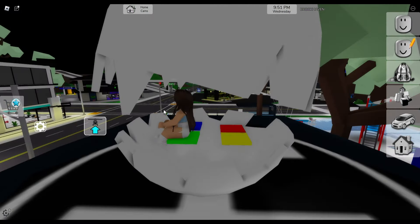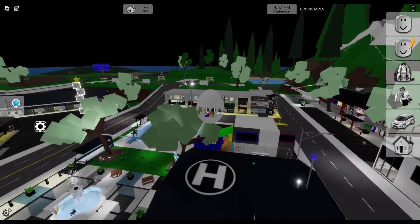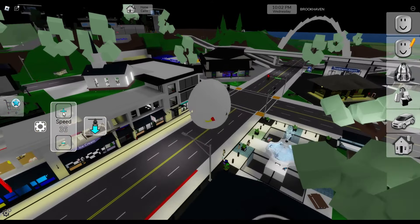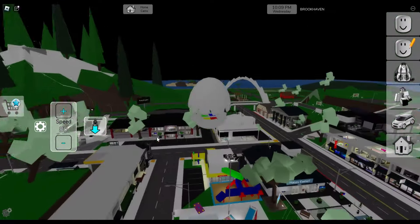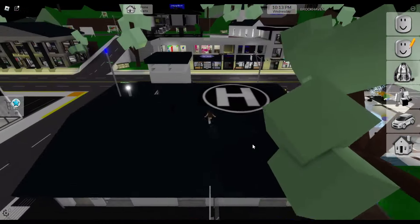It's so fun just to go around in because not many people know about this. It's a secret little egg thing where you can just drive around. It goes normal speed and it's just like a floating egg - it's so funny. And then if I jump out, the egg will just fall off the map.